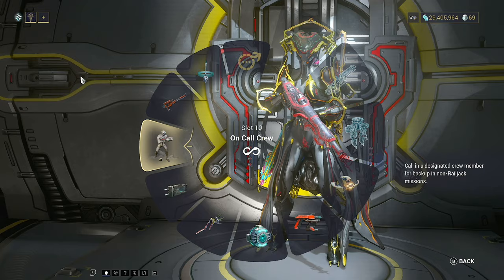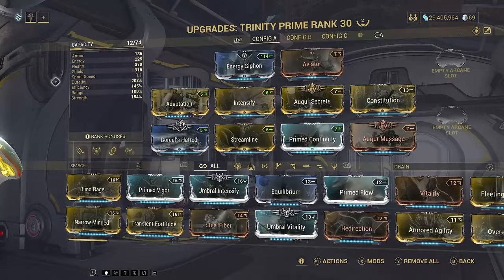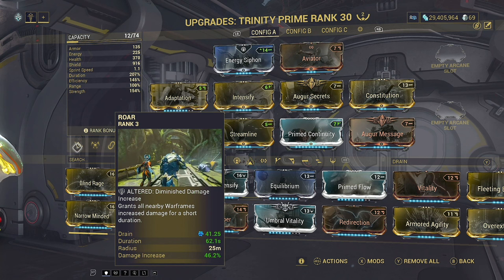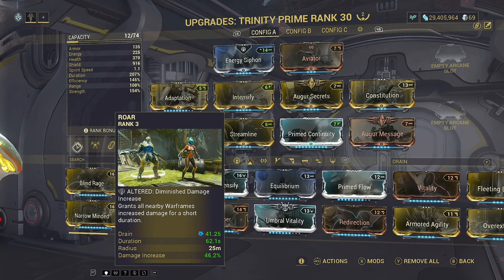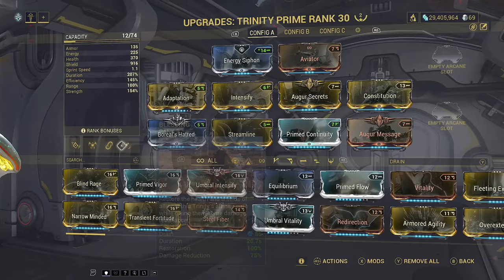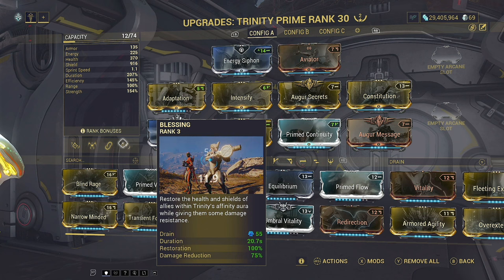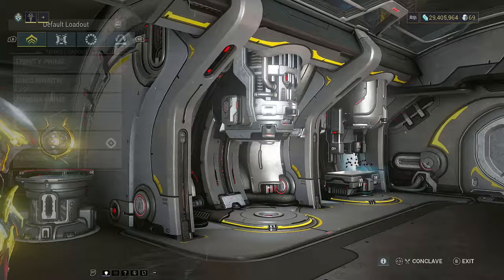Moving on to the Warframe, I'm going to be taking Trinity — Prime or Non-Prime shouldn't make too big of a difference. I have subsumed Roar on here, because we haven't even gotten the first Mirage yet in the series, so subsuming Eclipse would be incorrect. Feed Rhino to the Helminth and you can have Roar on here. We're going to be running with Link and Blessing up most of the time, and replenishing energy with Energy Vampire. This will make you very good at carrying others, because you'll be Blessing everybody with a 75% damage reduction, and anything that hits you gets spread to enemies around you.